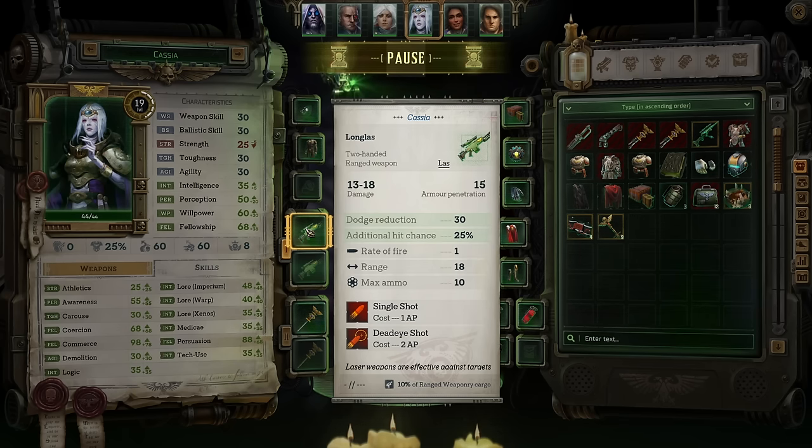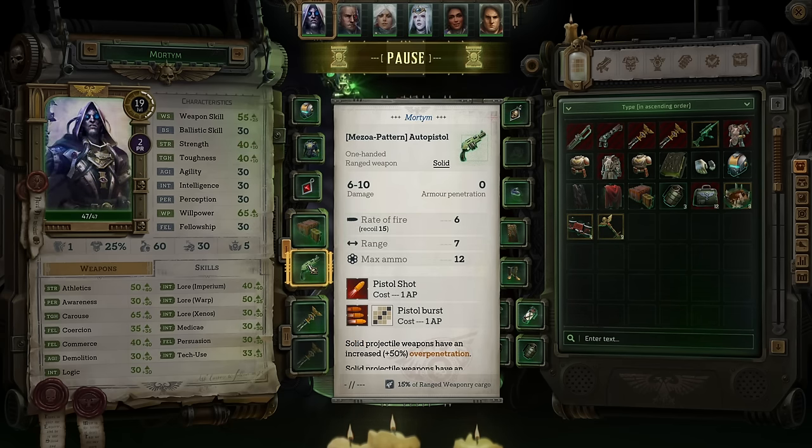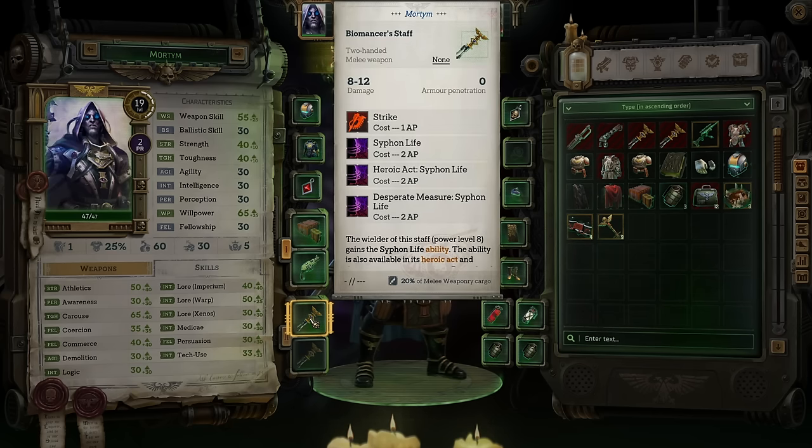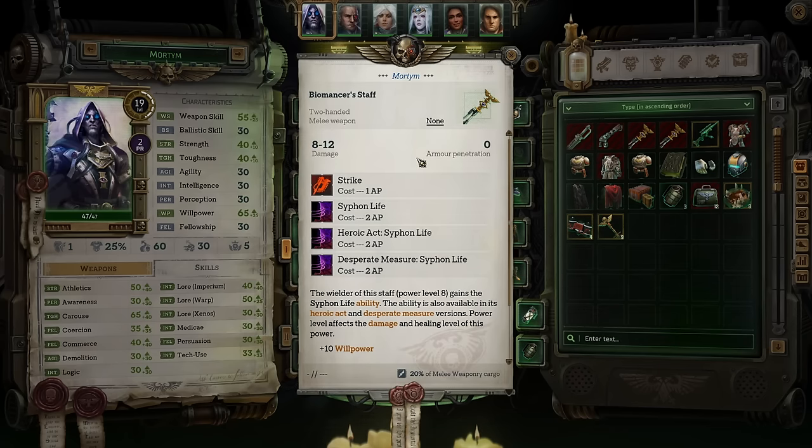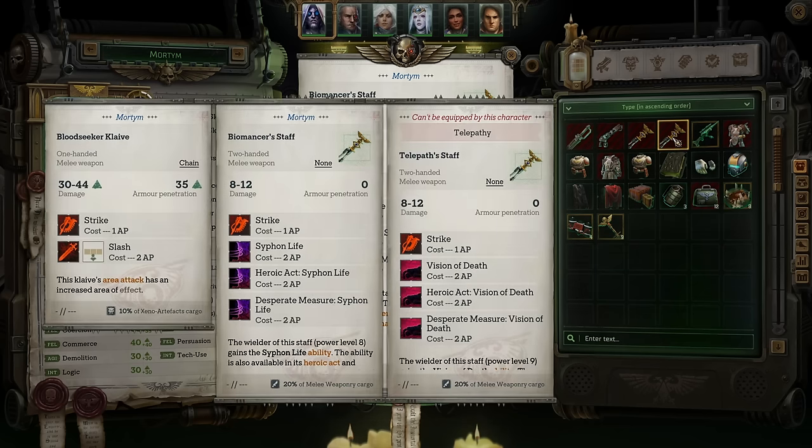Weapons also have a variety of weapon abilities that determine how they attack. Most melee weapons have a single target attack and then a slashing move that hits a few tiles in front of you. Ranged have single shot or burst modes. Staffs for psykers are an in-between — they have the melee strike option, but also get abilities directly related to their psyker. This is how psykers can use things like chain lightning with their weapons as opposed to having to know that particular psychic power. Beyond just the damage a weapon does, how it deals that damage is just as important and something you need to understand when looking at individual weapon descriptions.